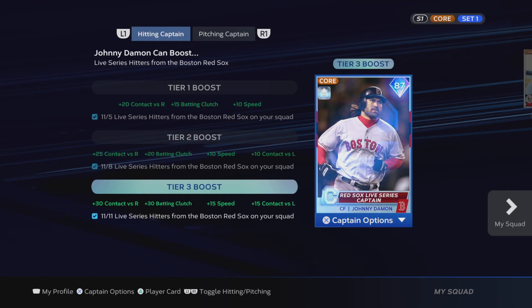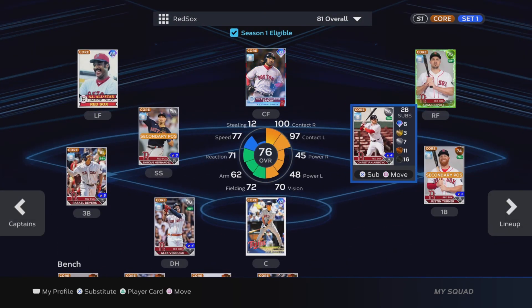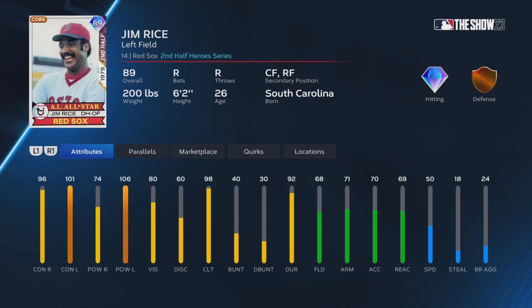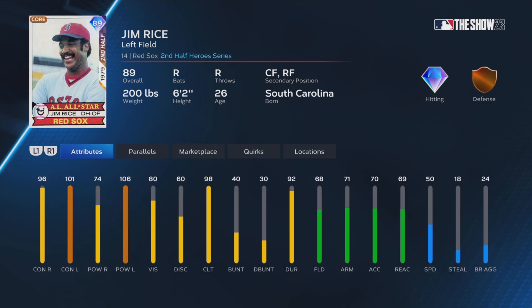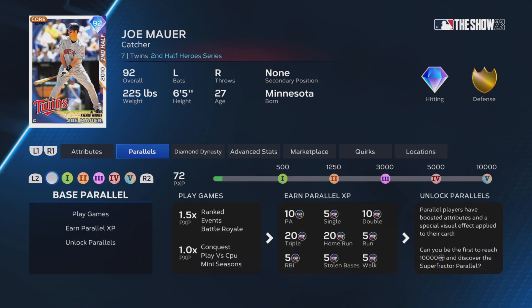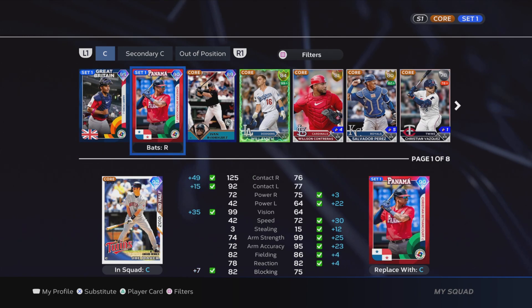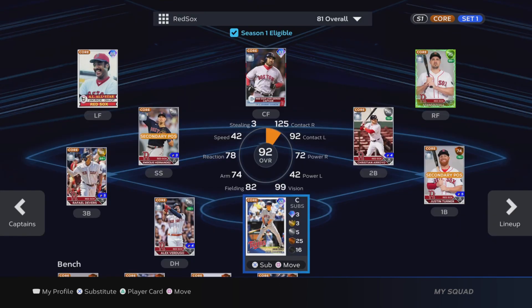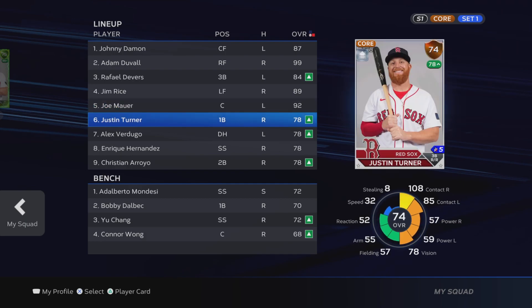Pitchers are from all the Red Sox. The only problem with Johnny Damon is it's live series hitters from the Red Sox, and the live series team is not that great — there's a reason why this was one of the first collections I did. But we got enough; we have some on the bench which help out, and I was able to fit in Jim Rice from the Team Infinity reward. I had an extra position so I just put Joe Mauer in. I don't want to use Will Smith especially since he's just gonna go back down. I might try to take advantage of this Adam Duvall boost. Devers — it's a weird little lineup but I hope it's gonna work.